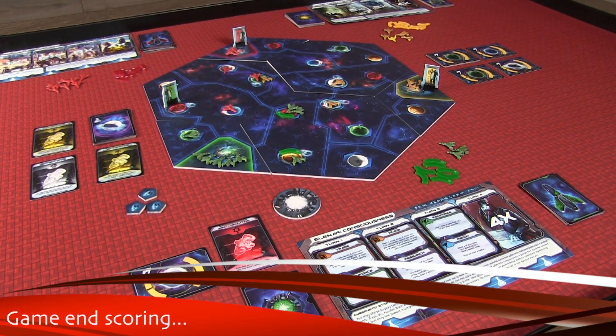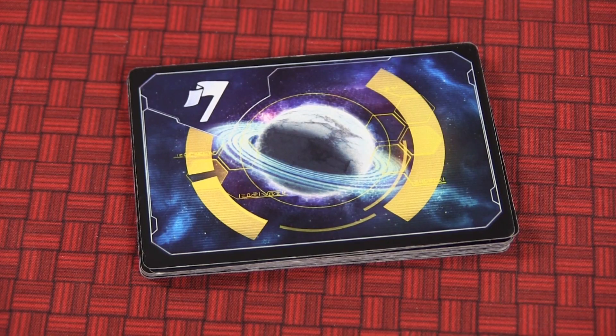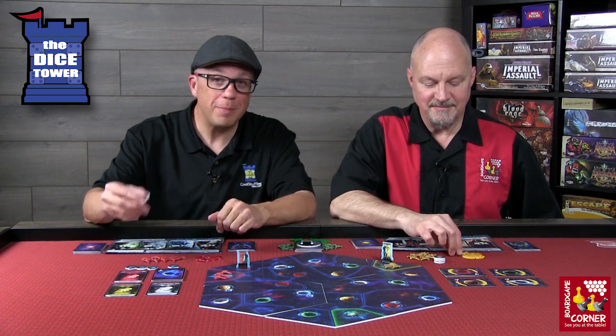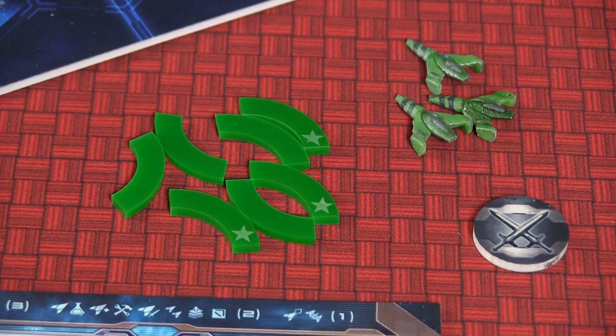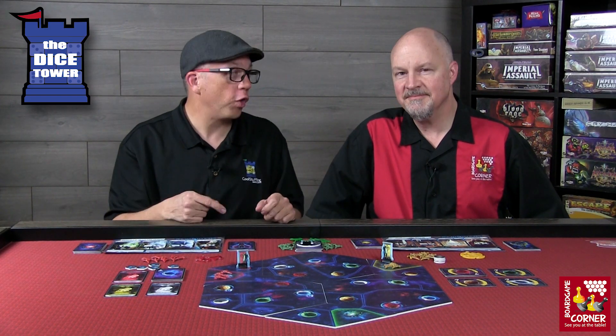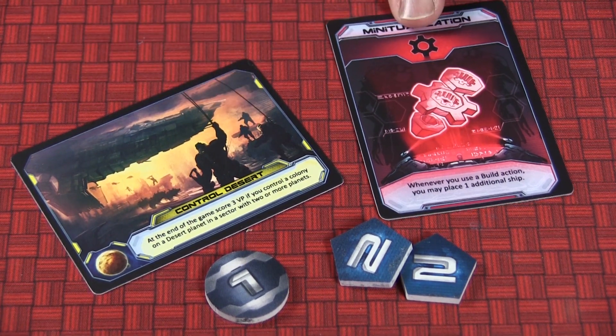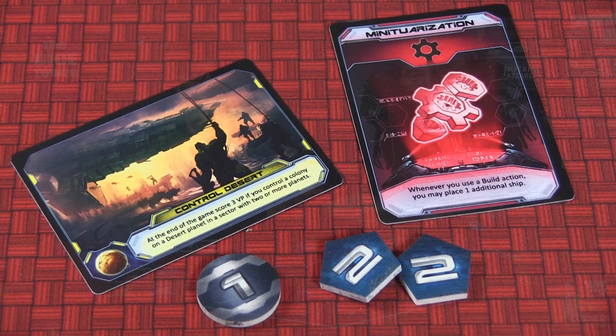There are several game-ending triggers. If the planet mission card deck runs out with only two left, or the technology deck runs out, or you run out of commodity tokens, or you run out of control tokens — that triggers the end. When triggered, you finish the current round and do one more full round before tallying points. Tallying points is pretty simple: mission cards you've completed are worth three, all your technology cards are worth one, glory tokens are whatever their value says, and commodity tokens are worth two.